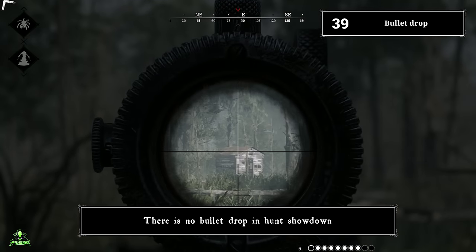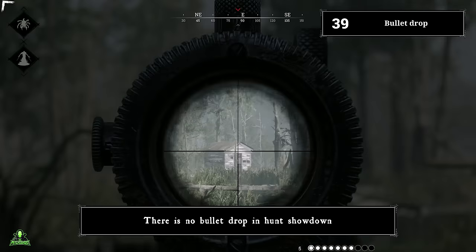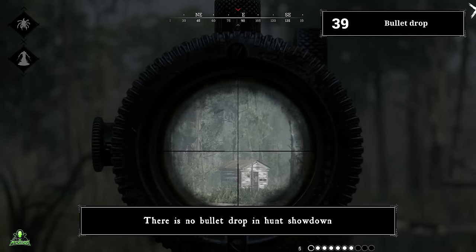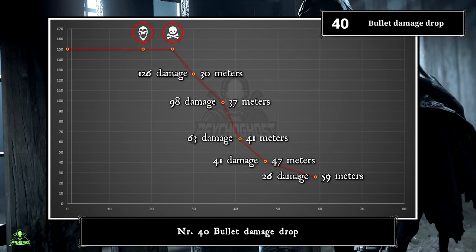Number thirty-nine: bullet drop. There is no bullet drop in Hunt Showdown. Number forty: bullet damage drop-off. There is however bullet damage drop-off — the further away your target, the more power your shot will lose. For example, here is the damage drop-off for the crossbow bolt. There are as of now no official damage drop-off charts, so keep in mind this data is not 100% accurate.